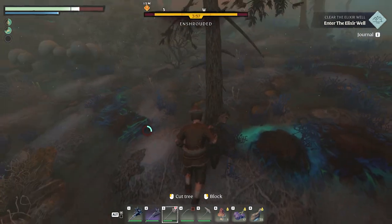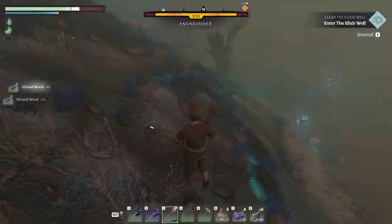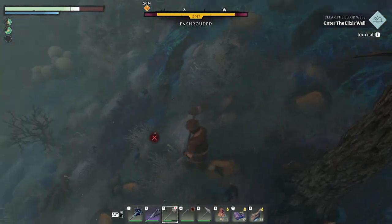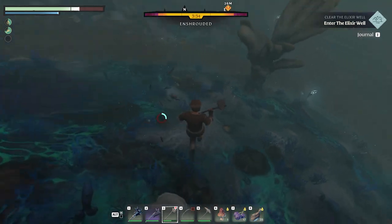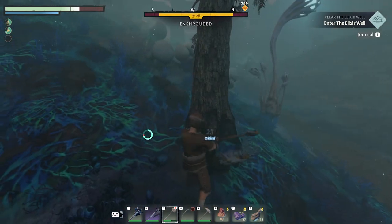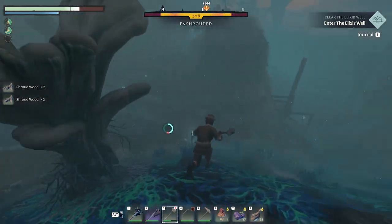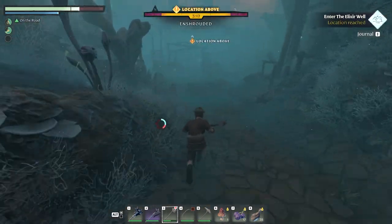I want to get the wood now because we're going to fast travel back once we kill the boss. Let's get this guy as well. There will be more hourglasses down closer to the well so I can afford to spend some time here. Also above every well there is a beacon that resets your time, so you're not completely in trouble. I think that's enough shroud wood - 14, yeah that should be enough.